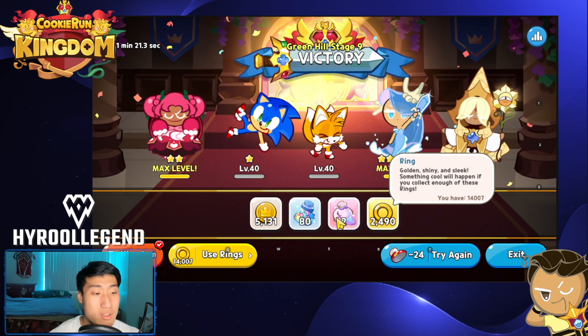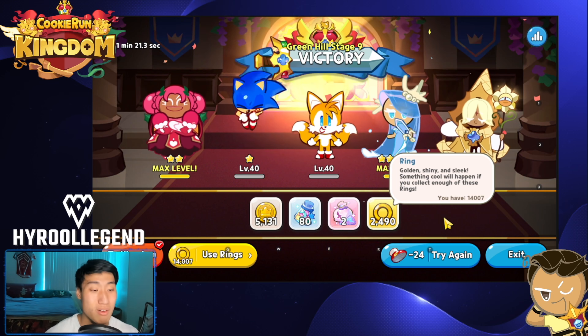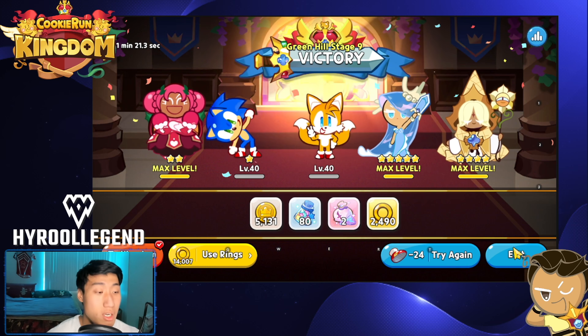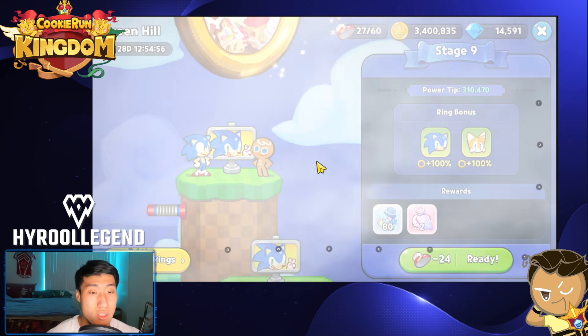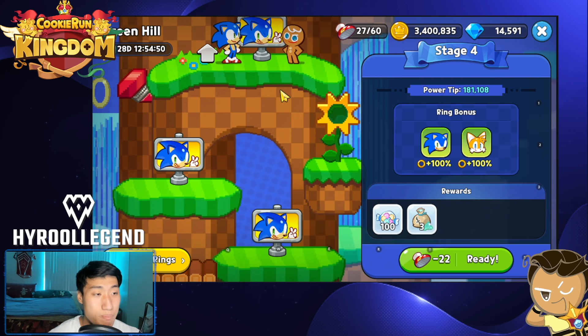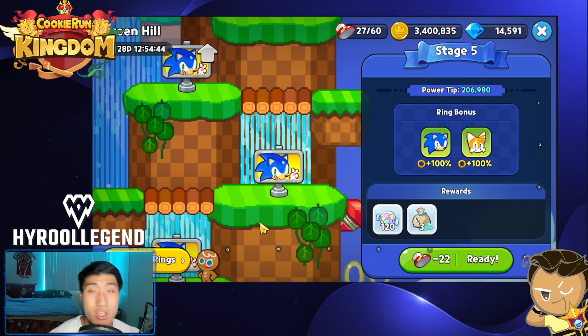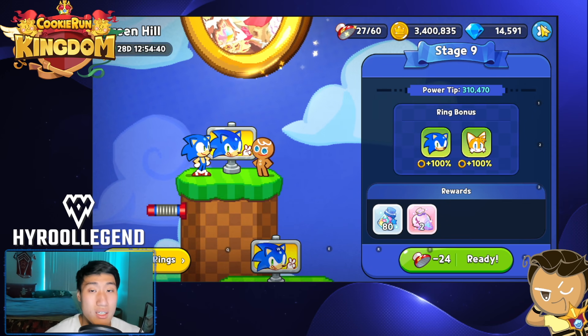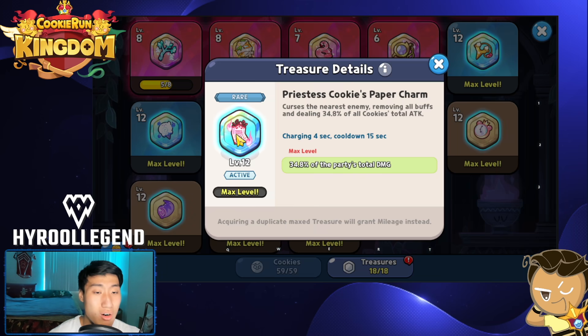If you guys do have Sonic and Tails, I would recommend utilizing them because you get that 200% — 200% of whatever you're getting with them in your team. Super easy, guys. I want you guys to all use this method to beat Dr. Eggman all the way to stage 9 if you're high enough. The power requirement isn't that high — definitely high for newer players, but you should be able to clear all the way up to at least stage 5 or so even with a pretty okay team. Use this insane treasure that we all overlooked — the Priestess Cookies Paper Charm.